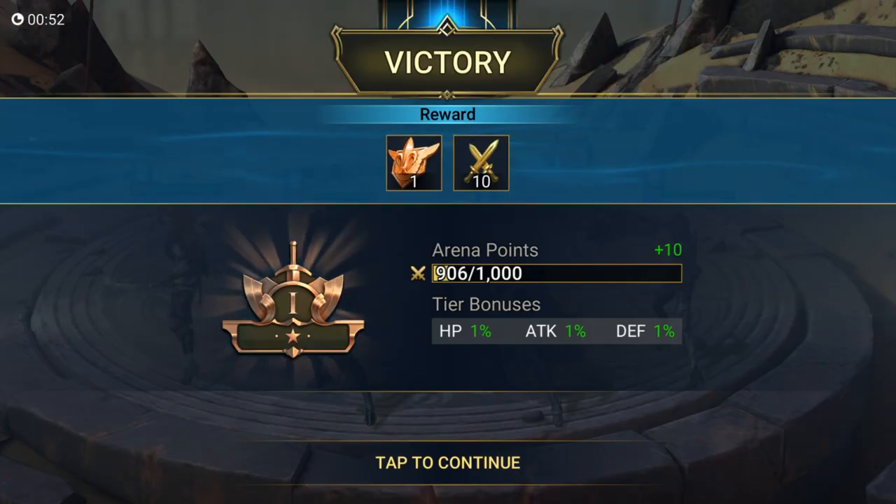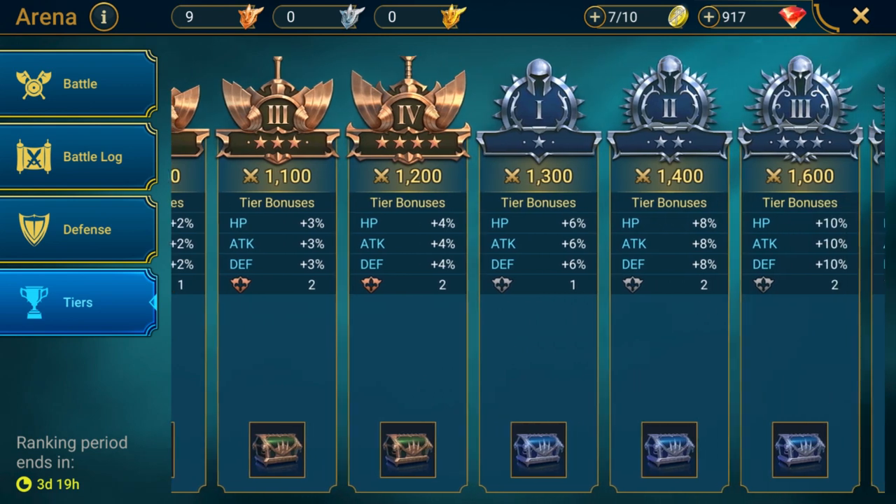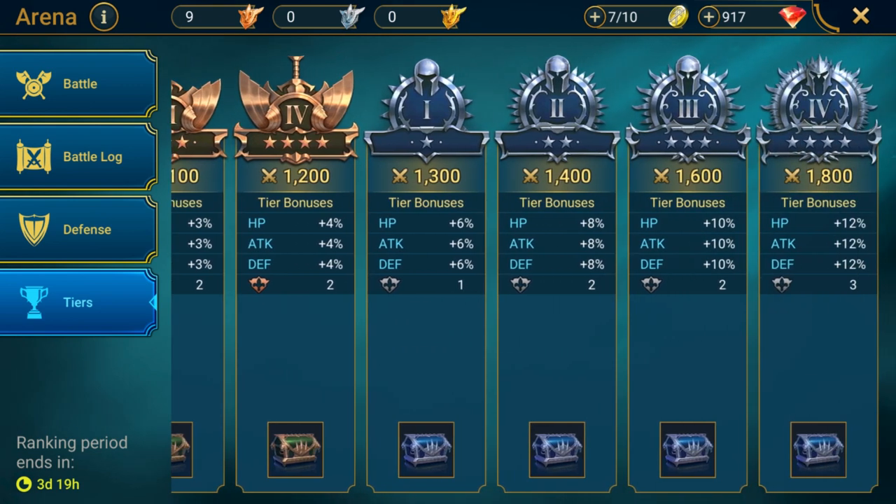Winning these PvP battles gives you Arena Medals. They come in three types: Bronze, Silver, and Gold. The type of medal you get depends on your tier in the Arena. As you win battles, you win Arena Points and rise through the Arena Tiers, with each tier providing more and better medals. Getting these Arena Medals is the only way you can upgrade bonuses in the Great Hall, which is why they're so important.